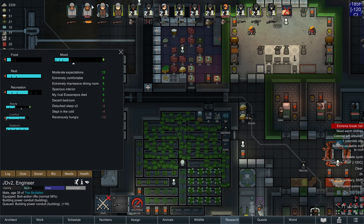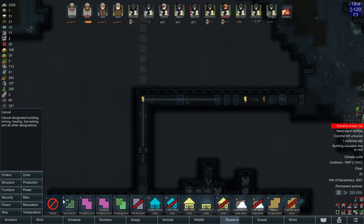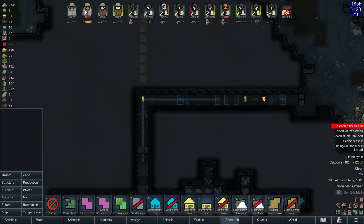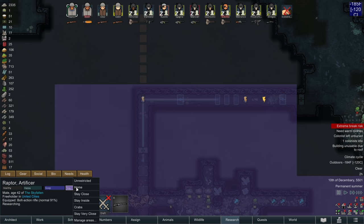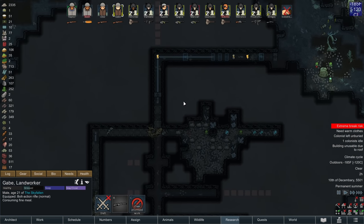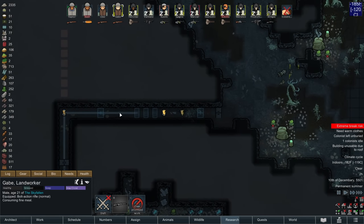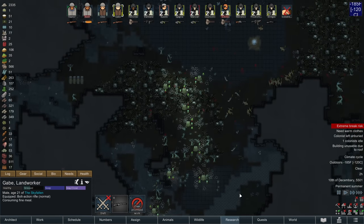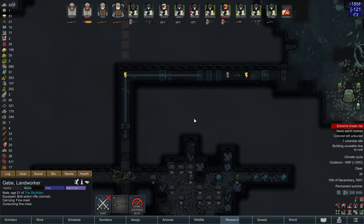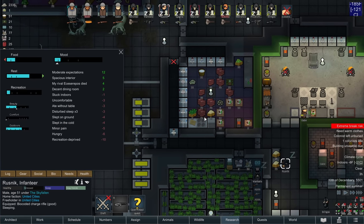JD is heading over to do some building. Bash, I'm going to have you deliver materials. Raptor, you're going to deliver materials. Gabe is going to deliver components. We're going to try to get this constructed as fast as possible. This is a warming station to allow me to kill off these hives to complete the quest, because the longer I go without completing it, the more my guests are going to eat my food, have mental breaks, and be a general problem.